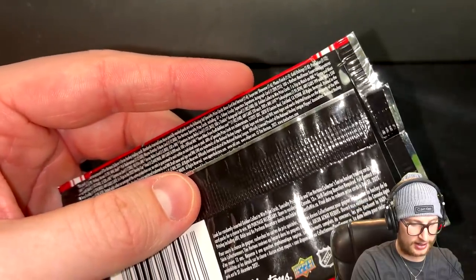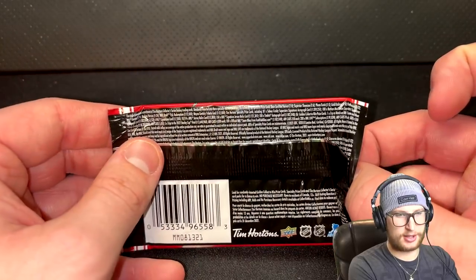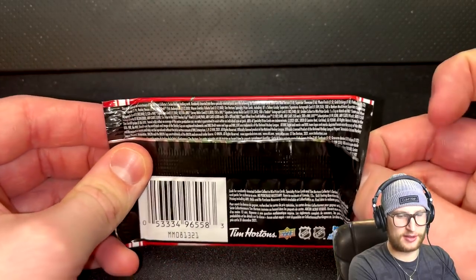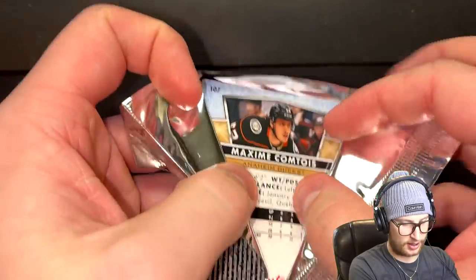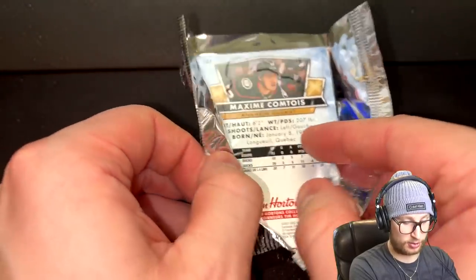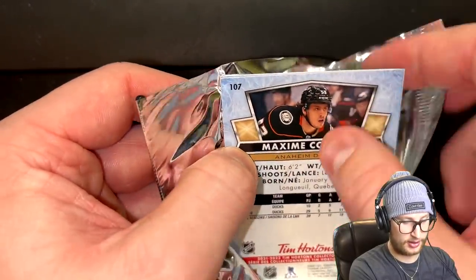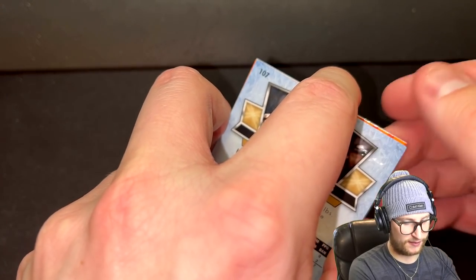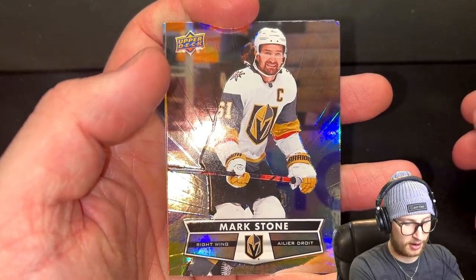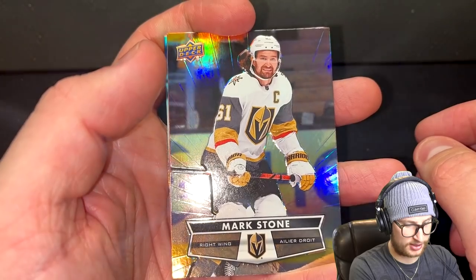This first pack I literally already can't get open. Let's go with the front — if I can even get the cards out, because it's so tightly sealed. So we don't get Maxime Comptois from the front. The middle usually has those fancy cards, but who's on the front? Who's gonna be the first member of our team? It's gonna be Mark Stone. I'm down with that — I'll take a Mark Stone.